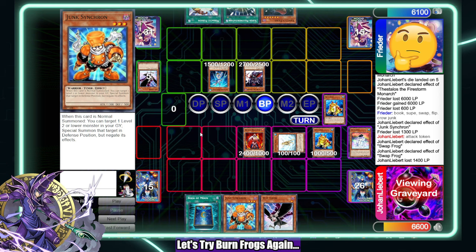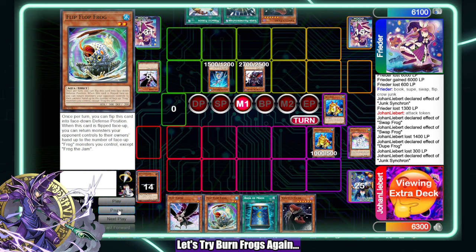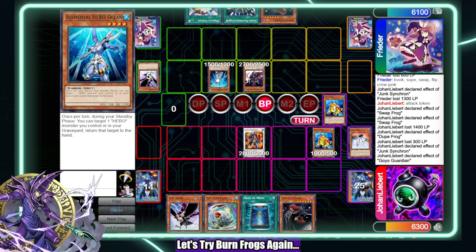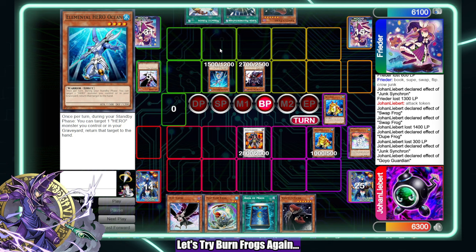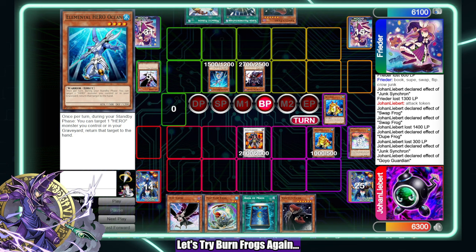They had Super Poly here — what could they have done? Super Poly, discard Vanity's Fiend, take my Swap Frog with their guy and attack. If they had Super Poly set right here and I make this guy, they could Super Poly these two for Gaia, half Swap Frog, and my turn would be over. That would have been really bad for me. That also gives them a second hero monster so they can Miracle Fusion for Absolute Zero as well, because this would be in the graveyard and Gaia would be on the field.